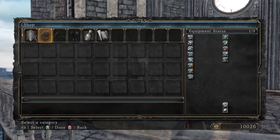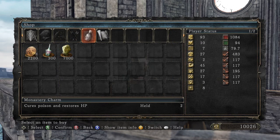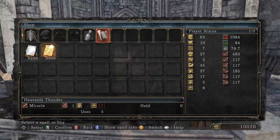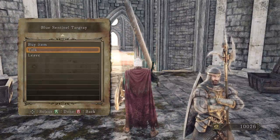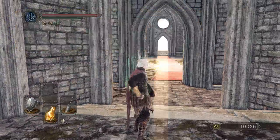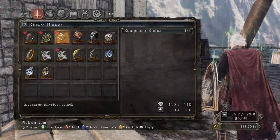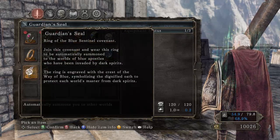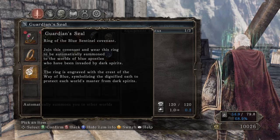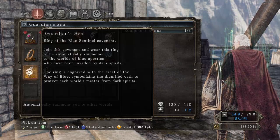I forget what he gives you — some weapons, some infinite Bolt Stones, and some Miracles. Heavenly Thunder — I remember this from Dark Souls 3 but I've never seen it in this game. And then we have the Guardian Seal — Ring of the Blue Sentinel Covenant. Join this covenant and wear this ring to be automatically summoned to the aid of blue apostles who have been invaded by dark spirits. The ring is engraved with the crest of the Way of Blue, symbolizing the dignified oath to protect each other's master from dark spirits.